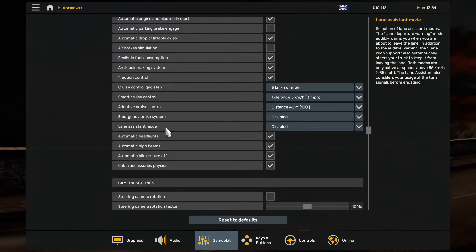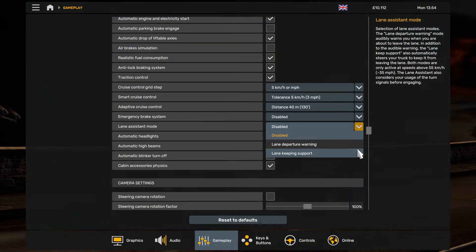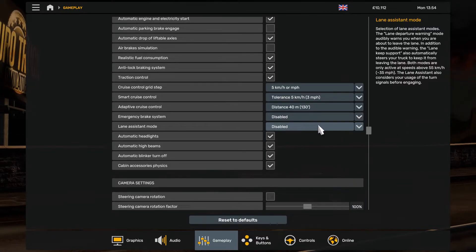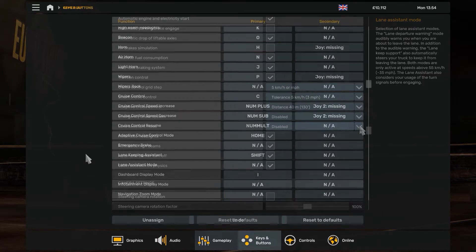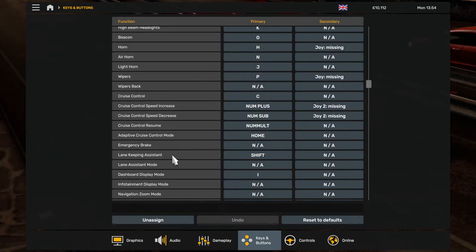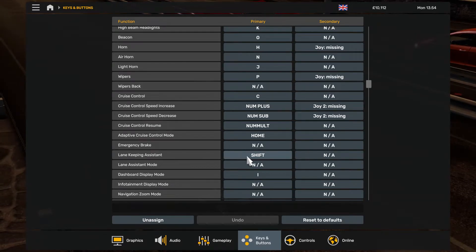For the Autopilot, you'll counter-intuitively need to set the lane assistant mode to disabled. I'll explain why and demonstrate the other modes later in this video. In Control Options, set a toggle key for the lane keeping assistant. This will toggle Autopilot on and off above 35 miles per hour.